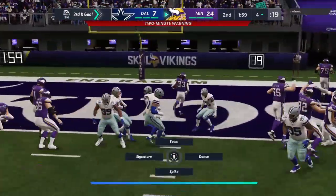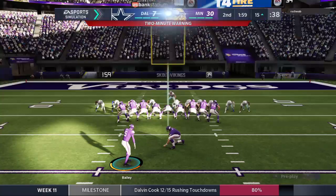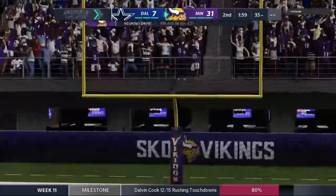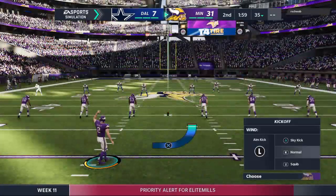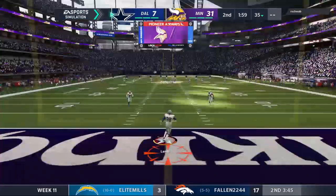On second down, Cook — they'll get this halfway home from the eight to the four on a gain of four. His path became similar to almost running a stretch play, trying to find a crease anywhere to put his foot in the ground and cut back. It just never materialized. A chance to really put this game out of reach. Here's third and goal — Cousins gives way to Cook, and he'll take this one into the end zone for a Viking touchdown! Dalvin Cook with his second touchdown here in this first half, and the Vikings are going to run that advantage. Extra point up and good by Bailey.